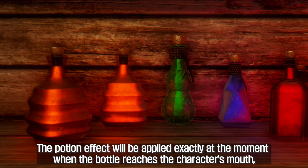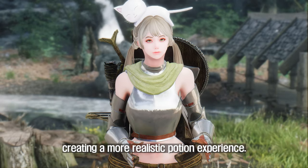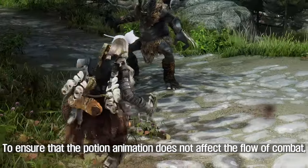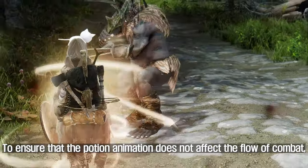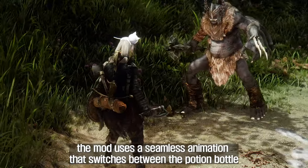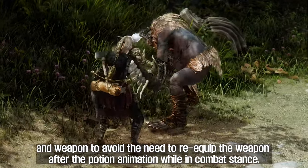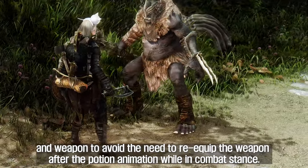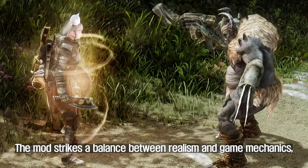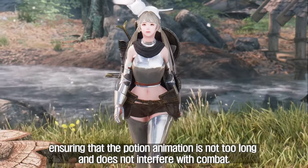The potion effect is applied exactly at the moment when the bottle reaches the character's mouth, creating a more realistic experience. To ensure the potion animation does not affect the flow of combat, the mod uses a seamless animation that switches between the potion bottle and weapon, avoiding the need to re-equip the weapon after the potion animation while in combat stance. The mod strikes a balance between realism and game mechanics, ensuring the potion animation is not too long and does not interfere with combat.